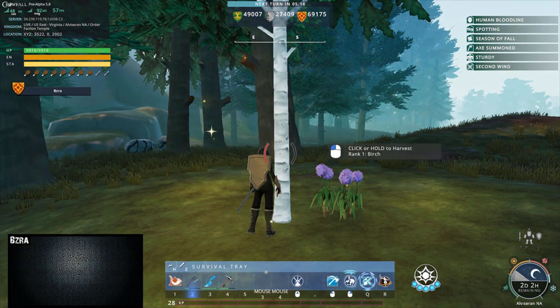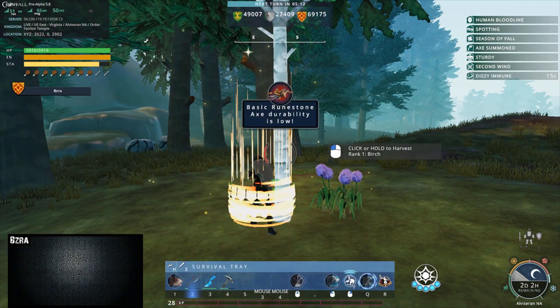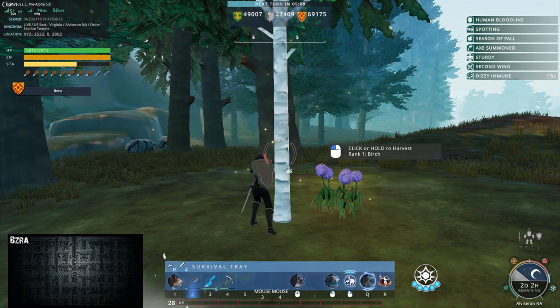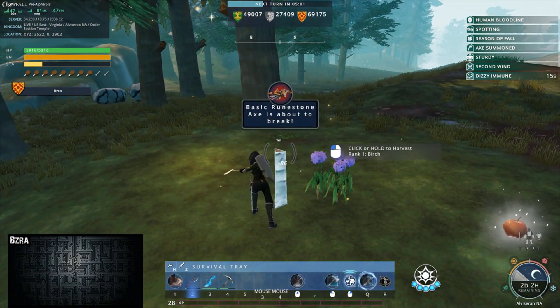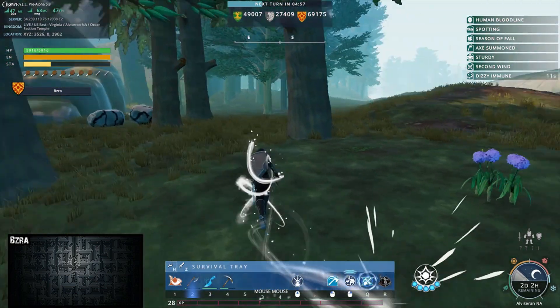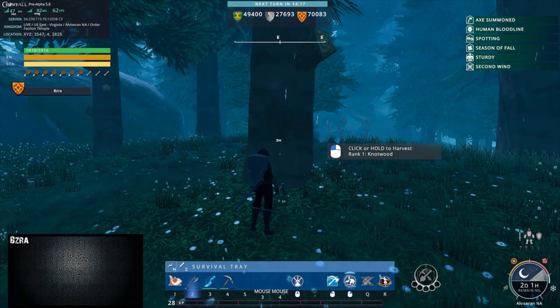The last thing I want to mention is that as you're harvesting, you'll expose weaknesses in whatever you're harvesting. As you're chopping away or gathering, you'll notice these little targets, and if you hit them you'll get crits. Pretty much if you smash it, you'll do extra damage.